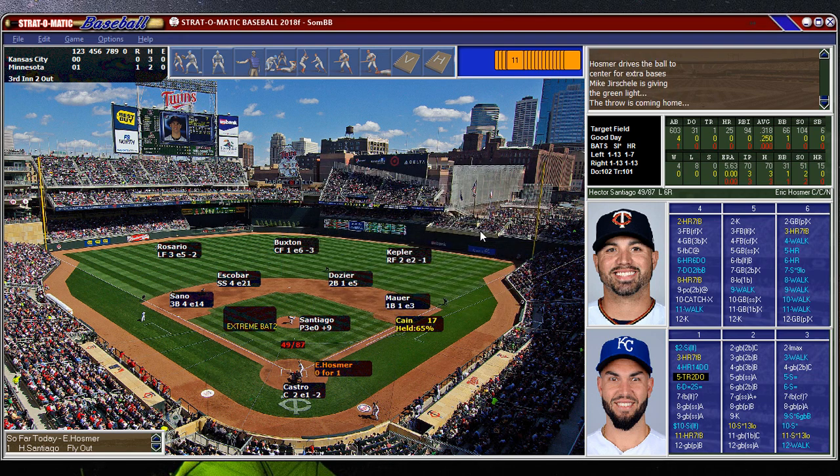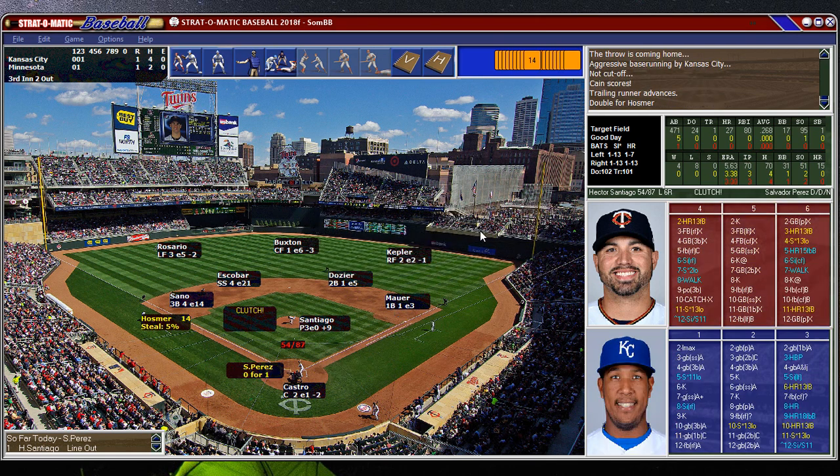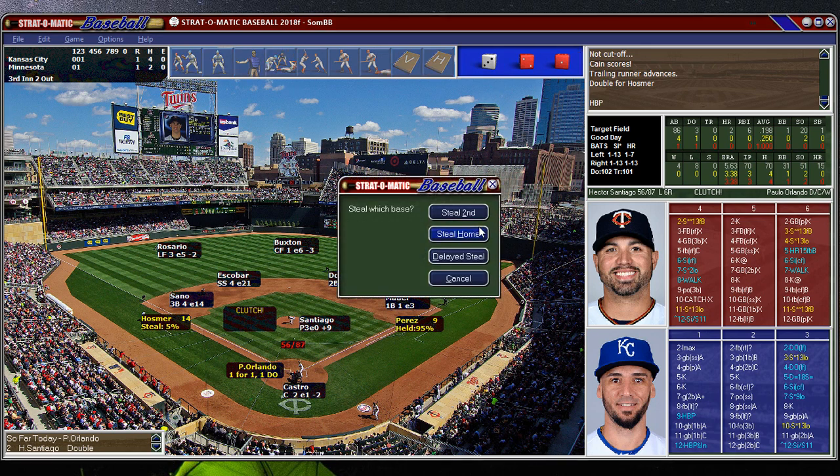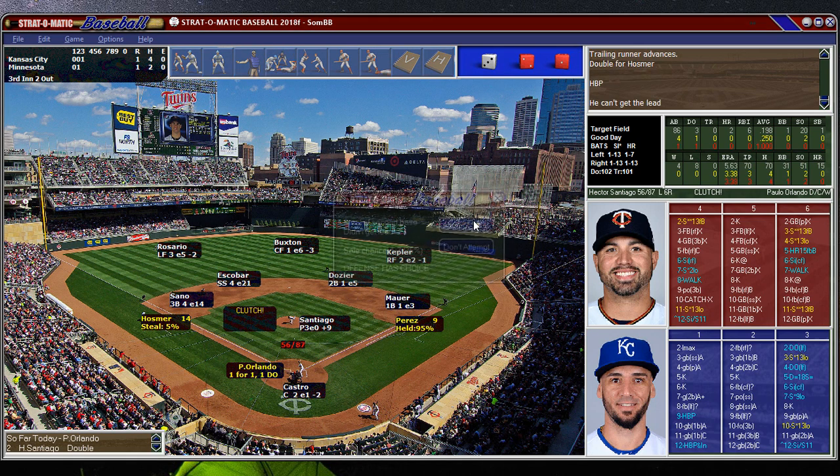Kane's going to try to score. The relay — almost. All right, this game is tied. And here's a Twins killer. When they just hit him, that was the command from Molitor — just put him on. Make him feel it.